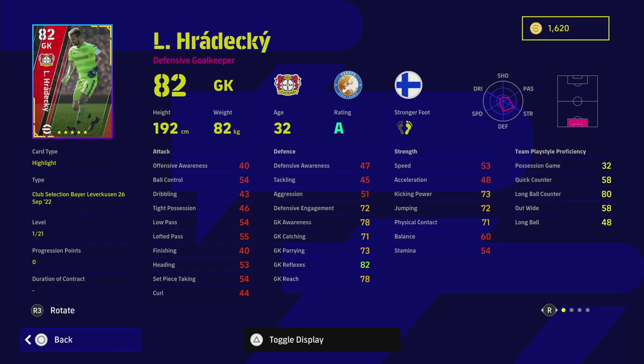Our goalkeeper is Hladky, on A form. A lot of guys rate this guy - he's a defensive keeper with 80 long ball counter, standard form, on A rating. He's got long throw, penalty saver, and high punt. He's got 82 reflexes, a nice height and weight, and is very active between the posts. On his regular card he is very sprightly in goal with decent reflexes. He has got 21 levels to go, so you could boost those reflexes up to around 92 very easily. The rest of his stats are in the low-to-mid 80s.